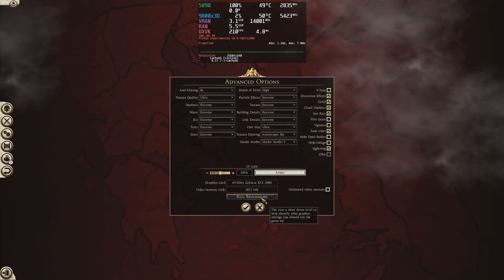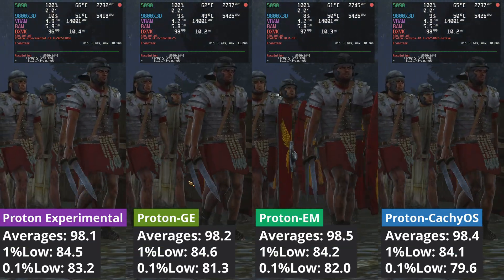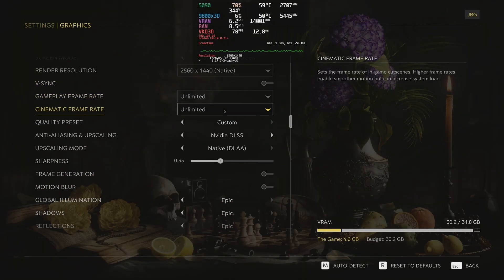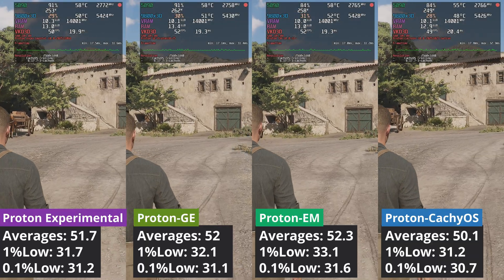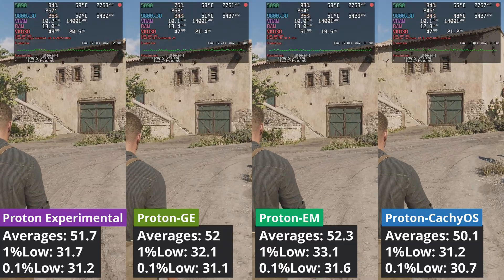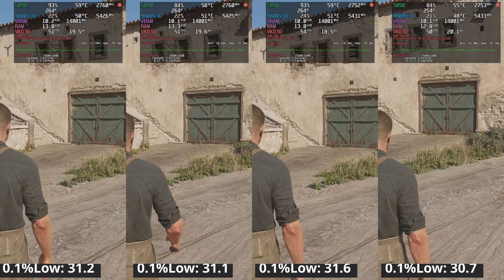I tested another game as well — Total War ROM 2. In this game there were no real differences between these translation layers; all felt and performed the same. Mafia Dog Country is an Unreal Engine 5 game, and surprisingly Proton CacheOS performed the worst, but the gap between Proton EM and Proton CacheOS stands at 2.2 frames on average. To be honest, it made no difference when choosing one over the others.